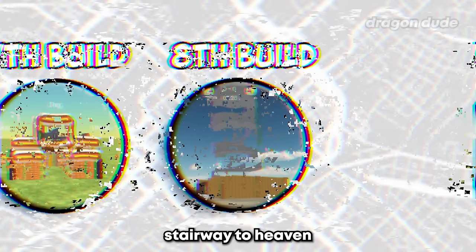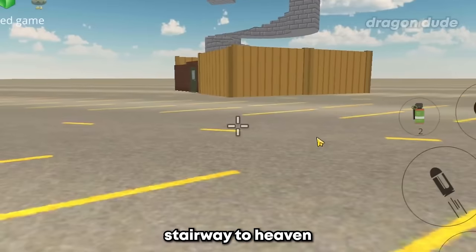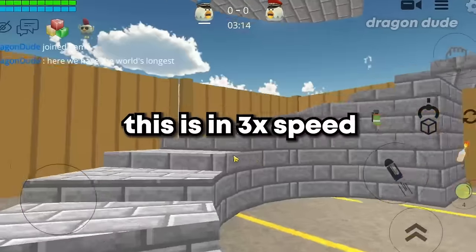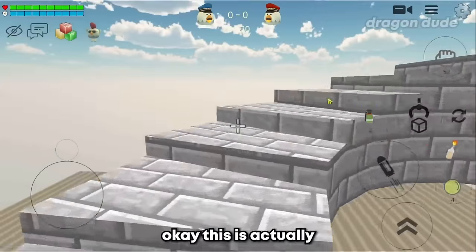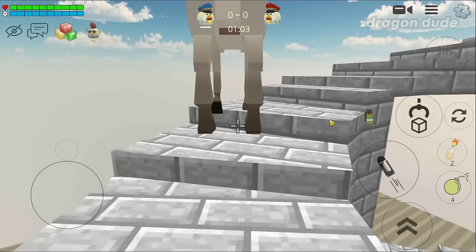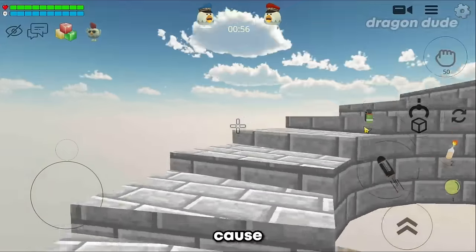Last but not least, we have the stairway to heaven. Have you ever wondered what heaven looks like? Well, here's the stairway to heaven - it's really tall, so let's waste no time and climb the stairs. This is actually very exhausting - let me just spawn a deer. Never mind, let's switch to a pig because pigs are better.